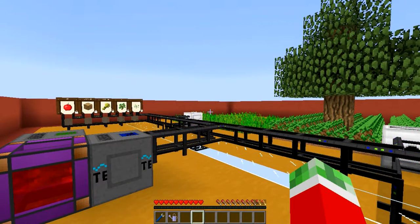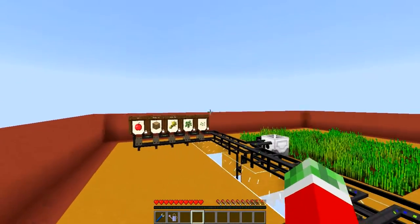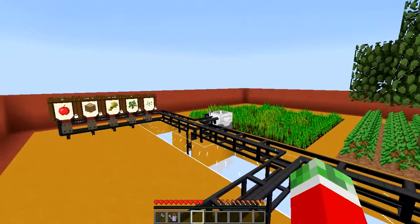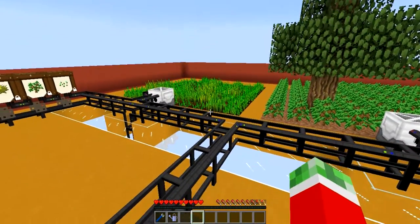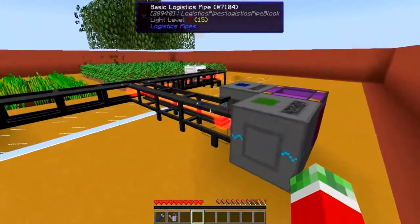In this episode we'll start talking about both the automatic sorting of the resources like wood, apples and wheat, but also the automatic supplying of the planters, which will require for example seeds and saplings. Let's get started and show you guys what I've done.